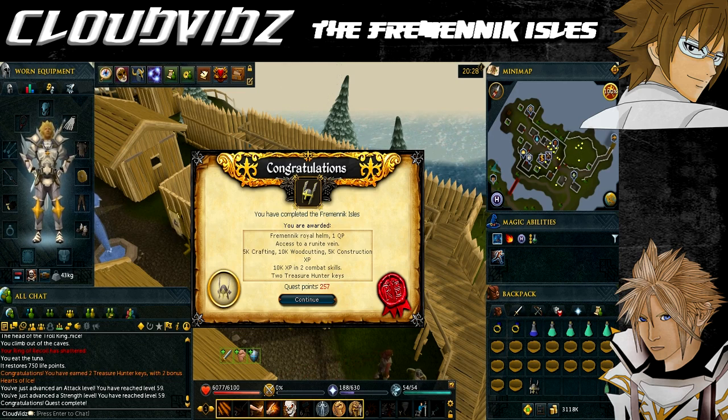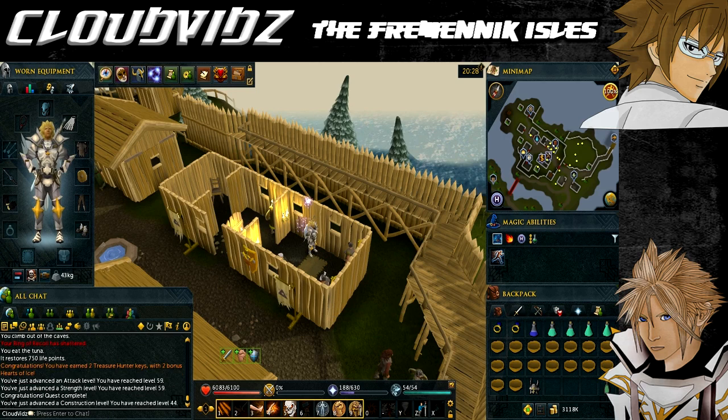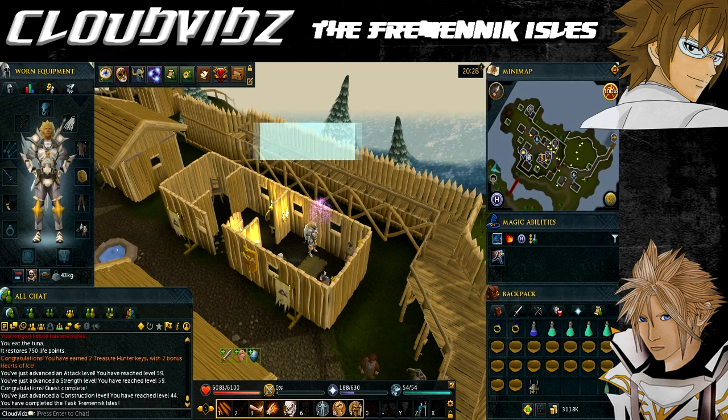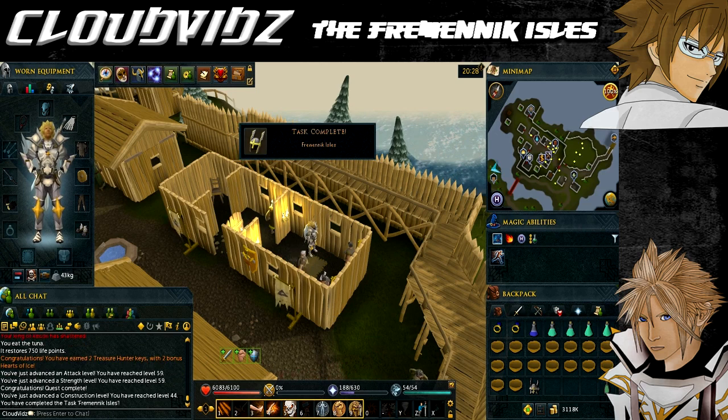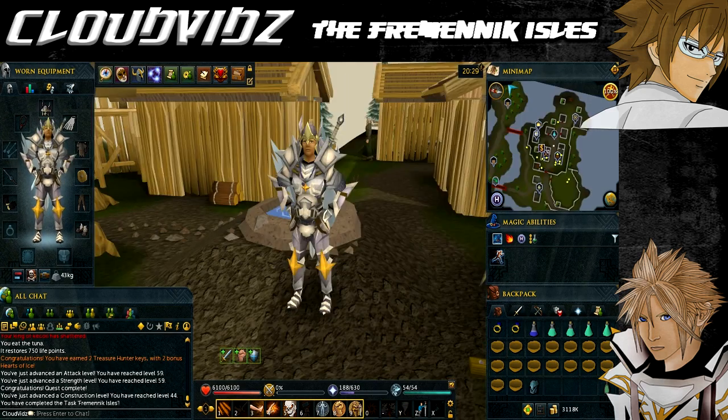Additional rewards include 14,000 coins and assorted rewards during the quest, a replaceable Fremennik royal helmet — the Helmet of Neitiznot — which is an upgrade to the berserker and warrior helmets with a +3 prayer bonus and defensive bonus, access to the arctic pine tree, a runite ore rock in the northeast of Neitiznot along with seven coal rocks, access to a new mine in Jatizso with ores up to adamantite, the ability to make yak hide armour, access to the contraband yak produce store, two treasure keys, and two hearts of ice.